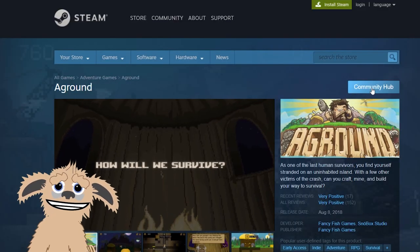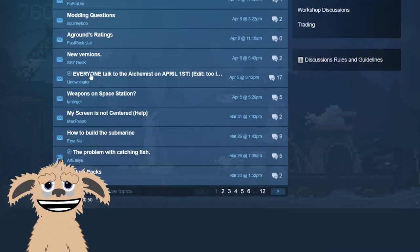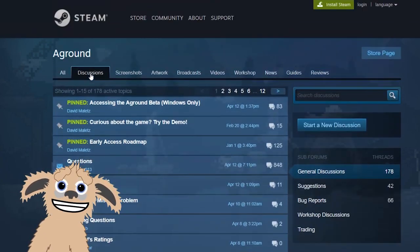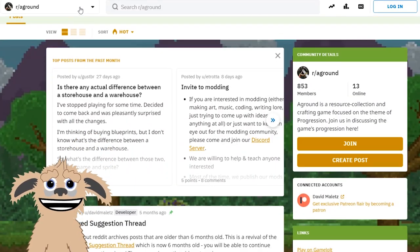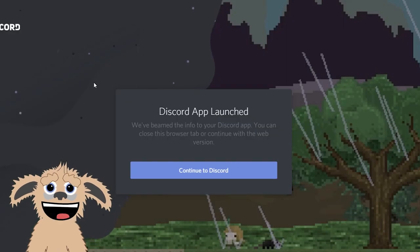As I mentioned, Aground is in the early access phase of development, which means you can help shape the game by participating in their active Steam discussion boards, their subreddit, and they have a community Discord as well. So if that's something you're interested in, you could definitely help shape the game and change things in it.